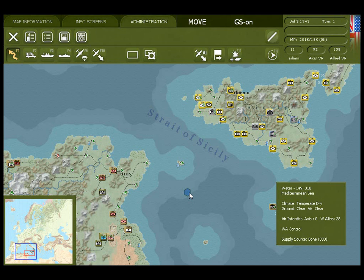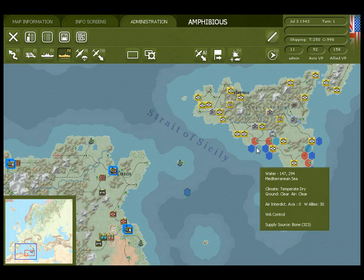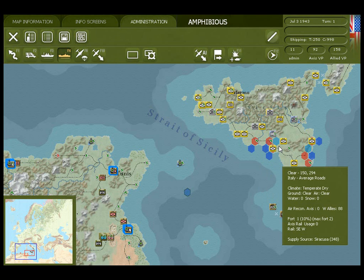This scenario begins with Allied forces in ports of North Africa preparing for the invasion of Sicily. When you enter amphibious transport mode, you'll see hexes in dark blue where the amphibious forces will set up for the invasion, hexes in red where the units will come ashore, and hexes in light blue where airborne drops have been pre-plotted.